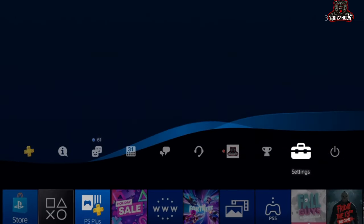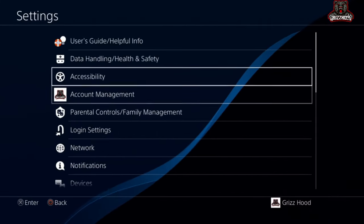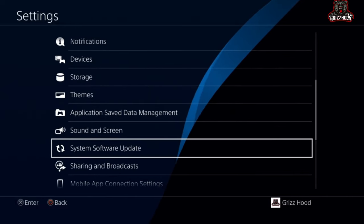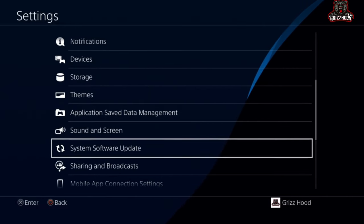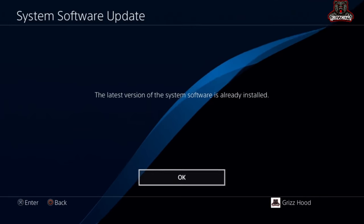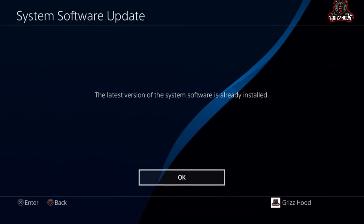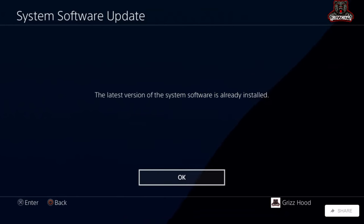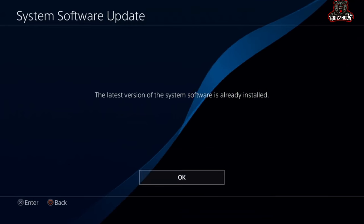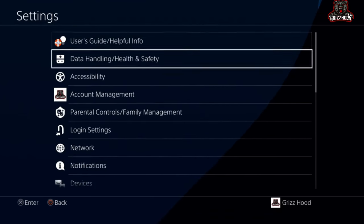The first step is to scroll over to where it says Settings and select X on it. Once you're here, scroll all the way down to System Software Update and select X. Make sure it says the latest version of the system software is already installed. If it does not say that, go ahead and install it. For everybody else, select OK and it will bring you back to this screen.